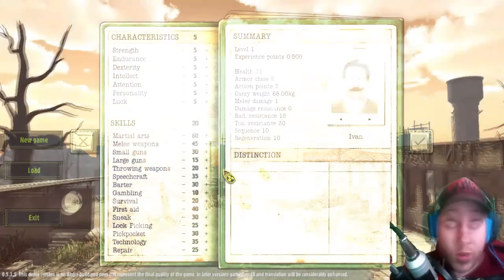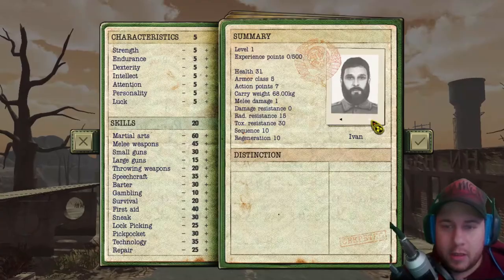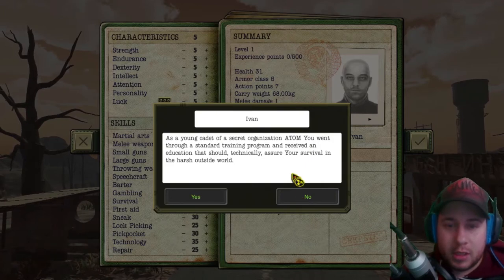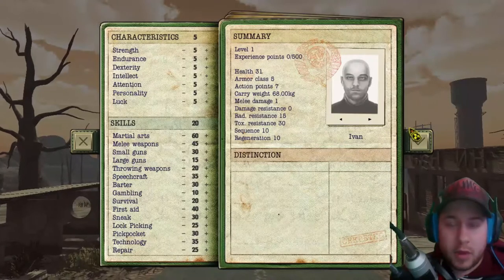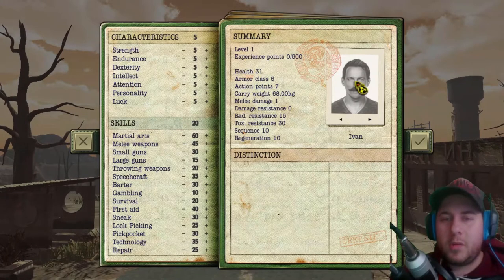So let's jump right in. Alright, so we have to create our guy. We have level 1, health. We got Ivan — oh, I can change his name, but I like the Russian name Ivan. I can also change his picture here, something that looks a little bit more like... let's go with the big beard.